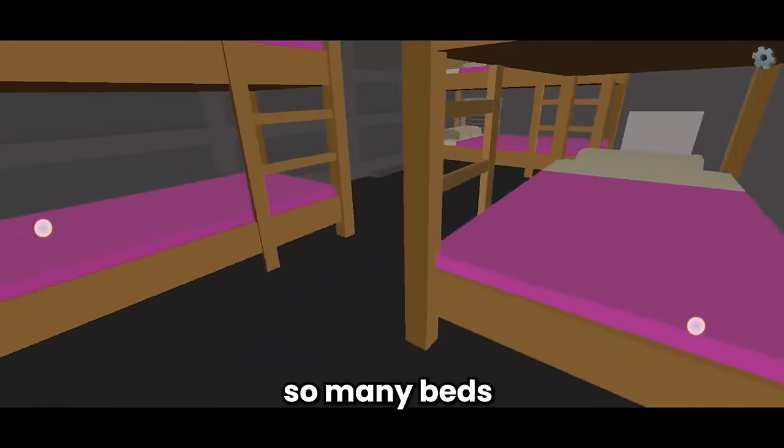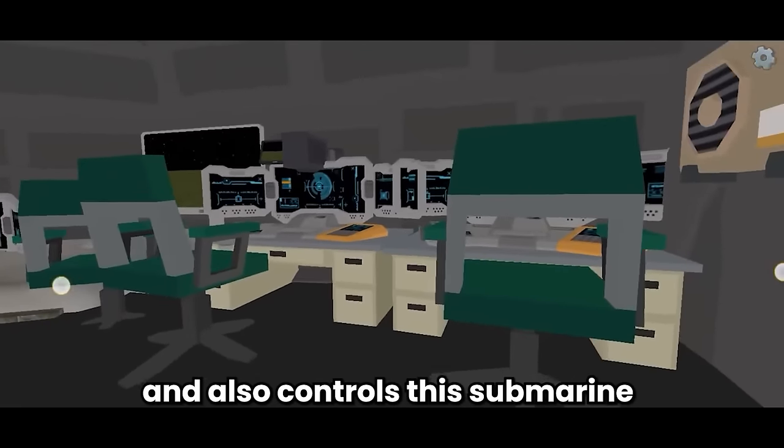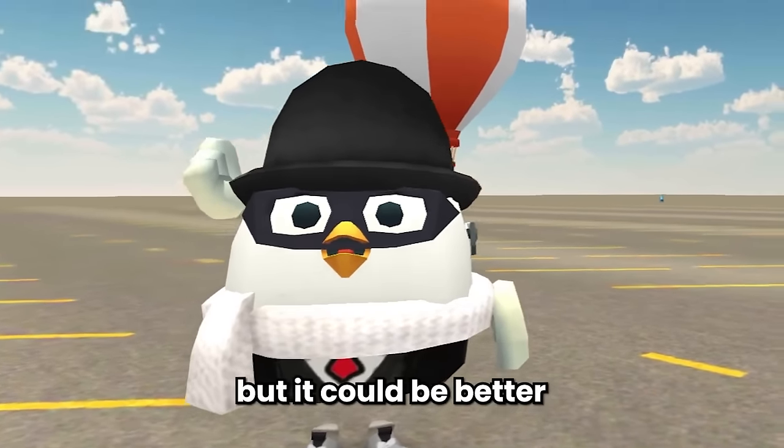And then this is the bedroom - so many beds and looks comfy. And the last room is the control room - this room is mostly for work and also to control the submarine. Looks so cool. Overall, I'll give this submarine a 7 out of 10. Looks amazing but it could be better.